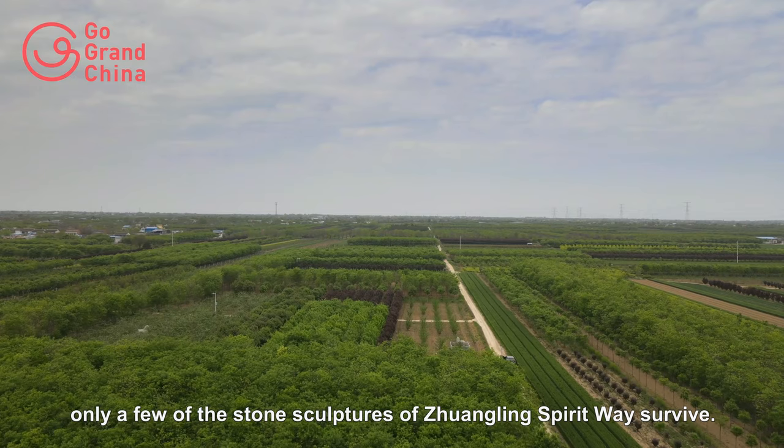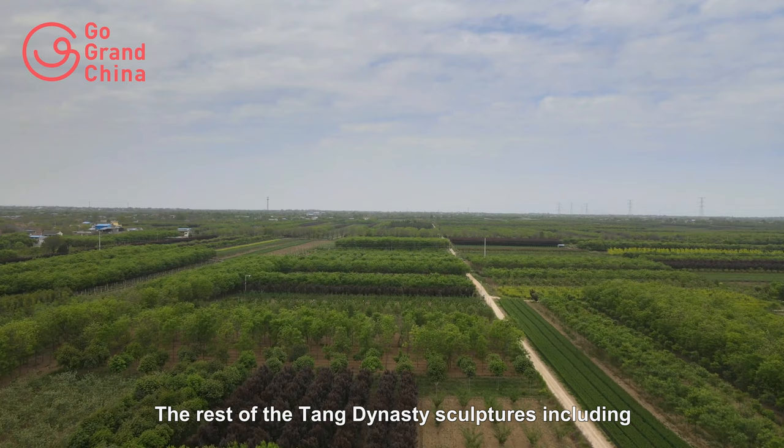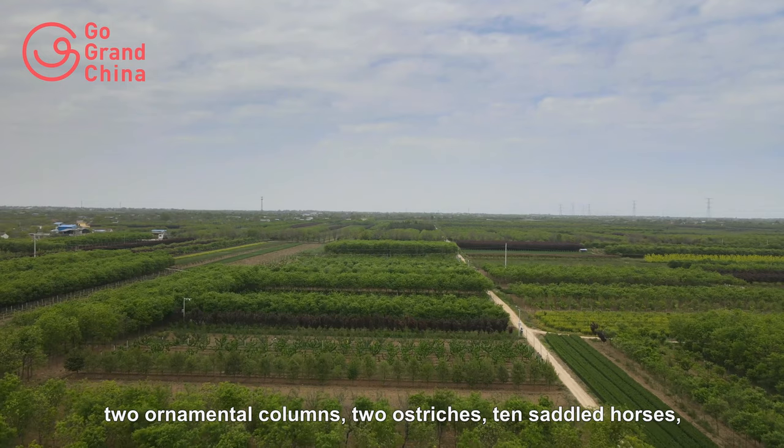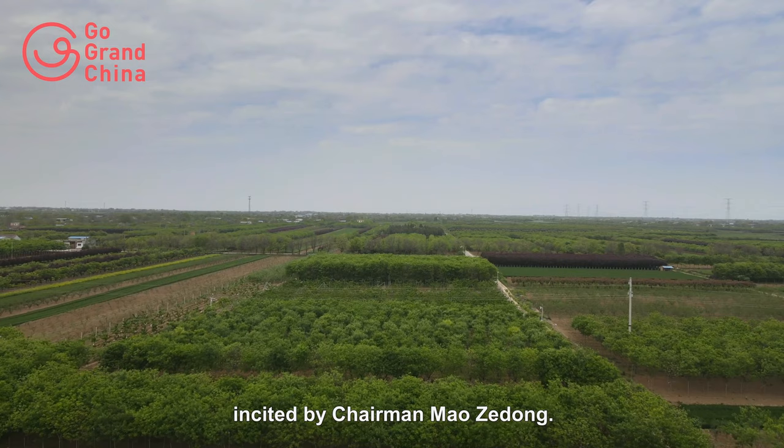These two unhorned lions are standing with three civil officials and one military official today. The rest of the Tang Dynasty sculptures — including two ornamental columns, two ostriches, ten saddled horses, and sixteen government officials — were all destroyed during the Cultural Revolution from 1966 to 1976, incited by Chairman Mao Zedong.